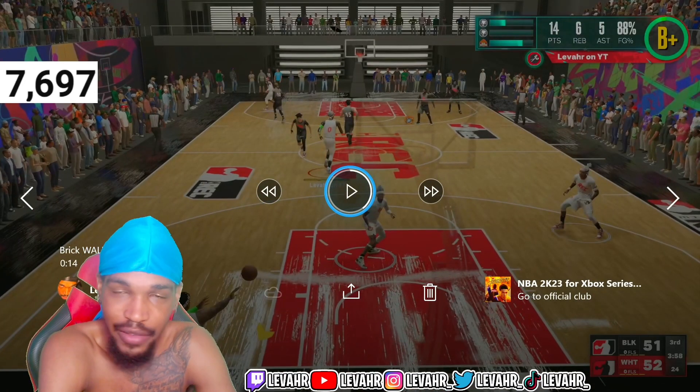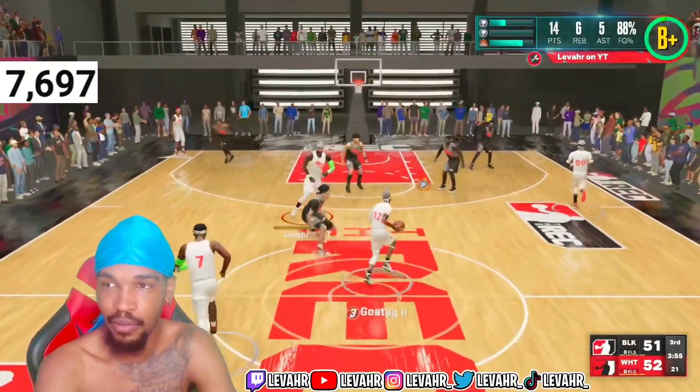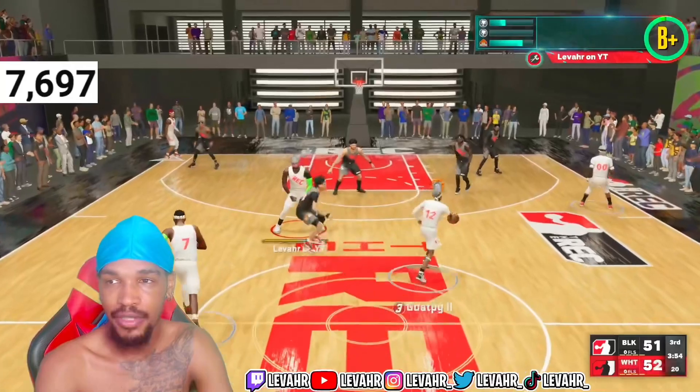I can get better dunking and stuff like that. This is a game where you got to sacrifice something for your perfect build. As you can see, it's simple — this is silver brick wall. I promise you, you can get animations like this.